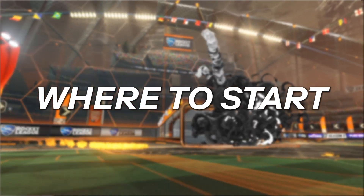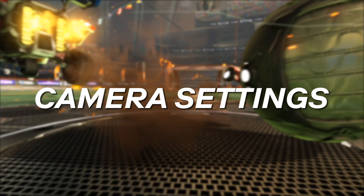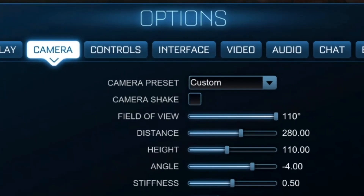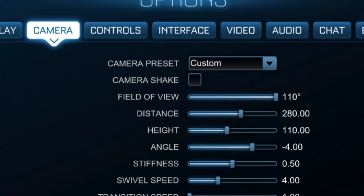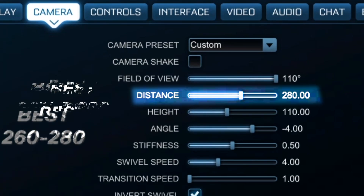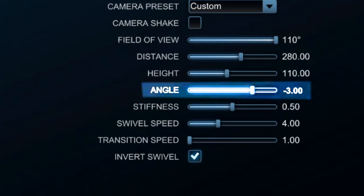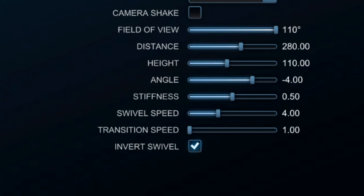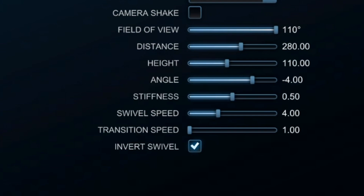When you first launch the game, the first thing you want to do is change your camera settings. Turn off camera shake and make your field of view 110. Your distance can be anywhere between 260 to 280, height at 100 to 110. My angle is negative three — you can change that from negative three to negative five. Stiffness is a bit of preference, but hang around the middle, anywhere between 0.4 to 0.7. That's one of the most important things to change when you first launch the game.